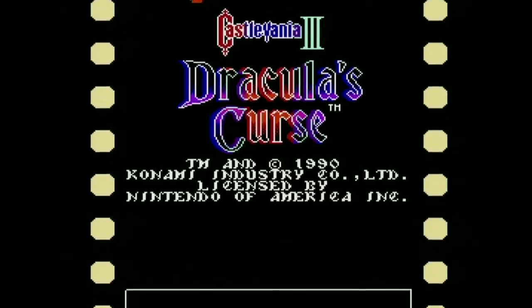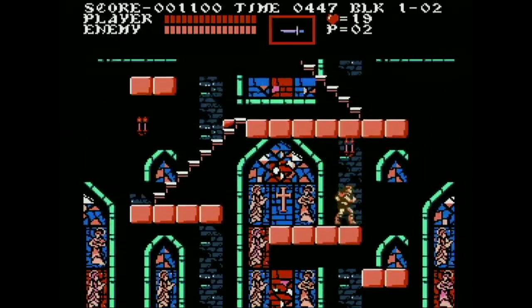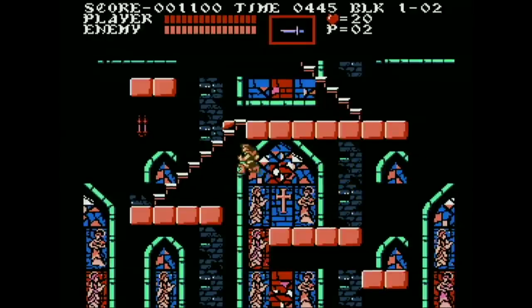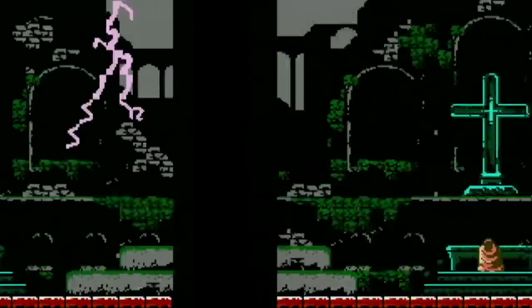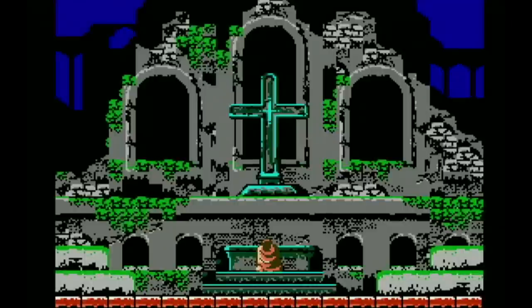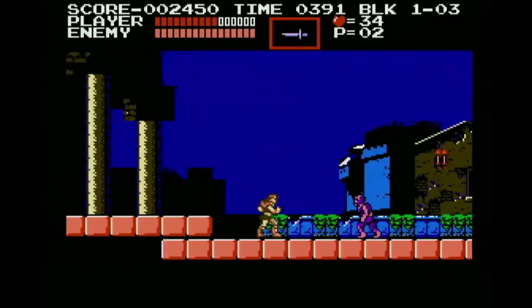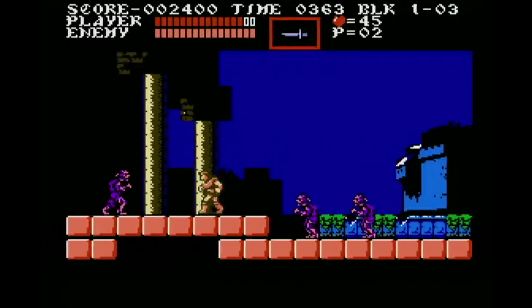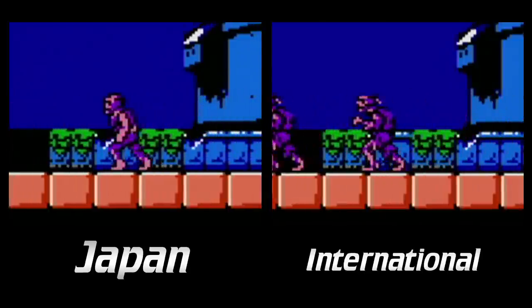Here's Castlevania III on the NES. All the crosses were left intact — this game came out before Castlevania IV, so the censors were a bit more lenient in the NES days. In the opening sequences, the cross in the Japanese version has radiating lines coming out of it, while the international version doesn't. Zombies in the first level of the Japanese version have their arms at their sides, while in the international version they're out in front of them — they probably thought that holding their arms up made them more like monsters.